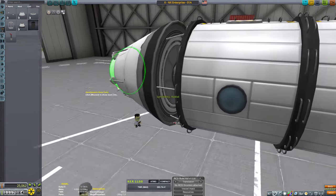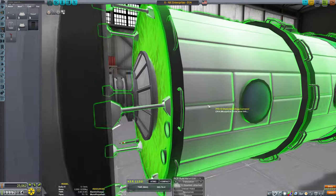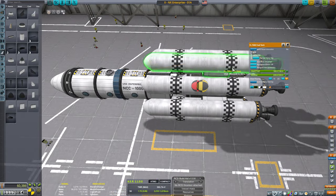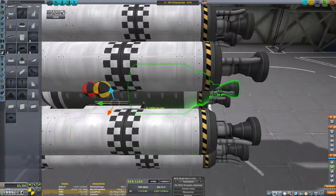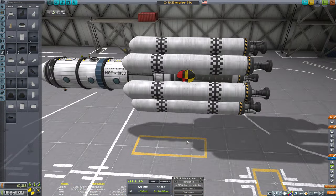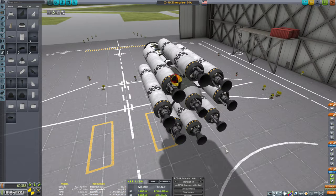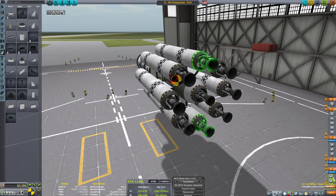I went back to the drawing board, and in order to get this ship built into orbit, each piece would be launched in the traditional way using staged rockets. Now, at the time I did not have the ability to use fuel lines because I didn't have any. And on top of that, I would find out later that my research and development facility was not upgraded, and therefore I couldn't even set different fuel tanks to burn first or last.